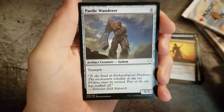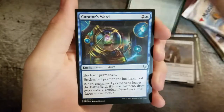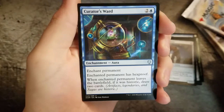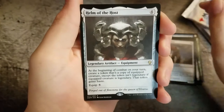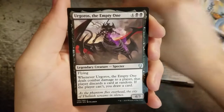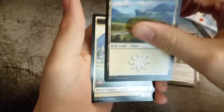Partic Wanderer, Spore Swarm, Curator's Ward, Helm of the Host, Argos the Empty One, Planes and a Soldier.